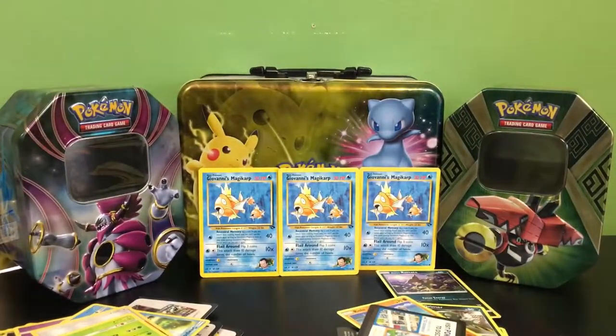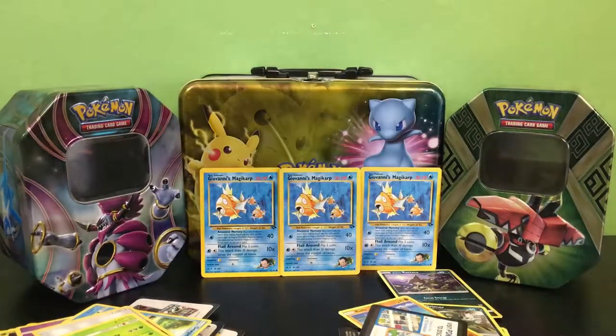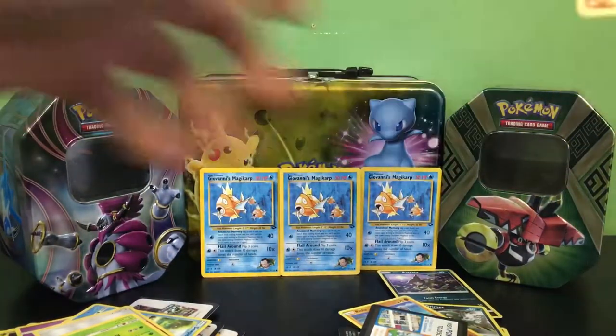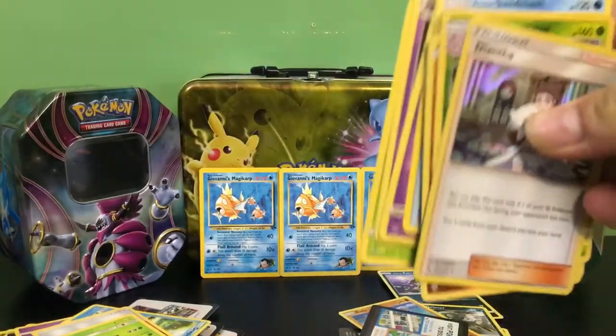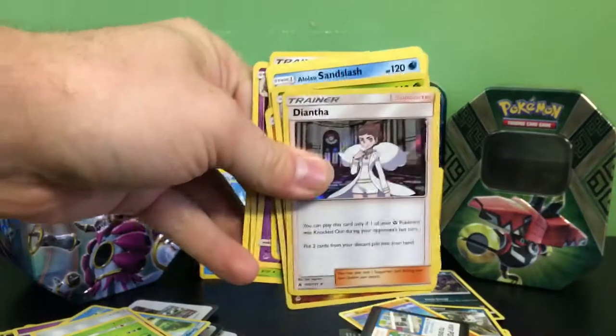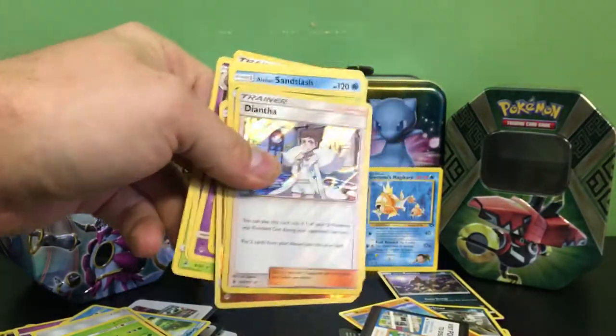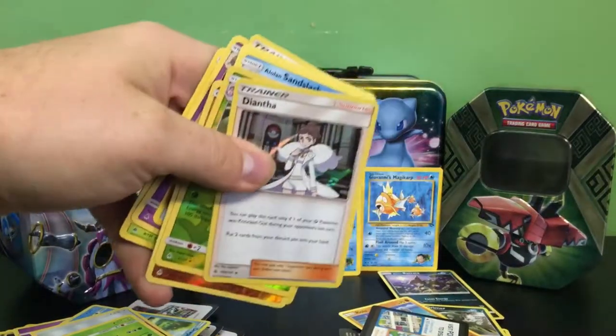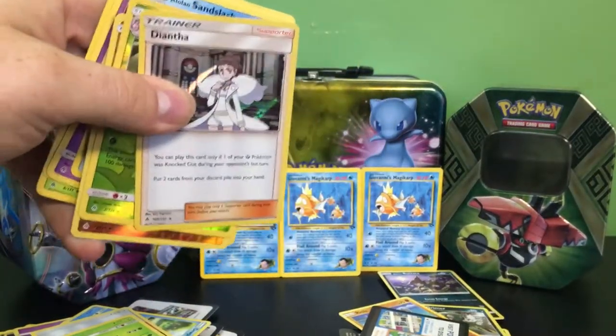It wasn't the best pack opening, but I'm still happy with what we received — they're Dollar Tree and Dollar General packs, you're not guaranteed anything. Out of 25 packs, we got 11 hits counting rares and hollows — so close to half the packs we got hits on with a rare or better. Not what we're used to around here, but not bad.